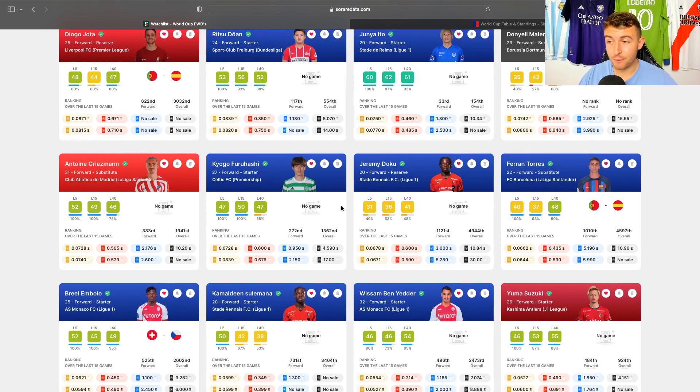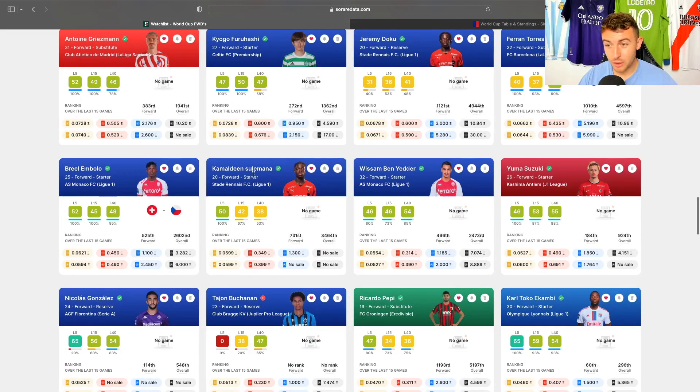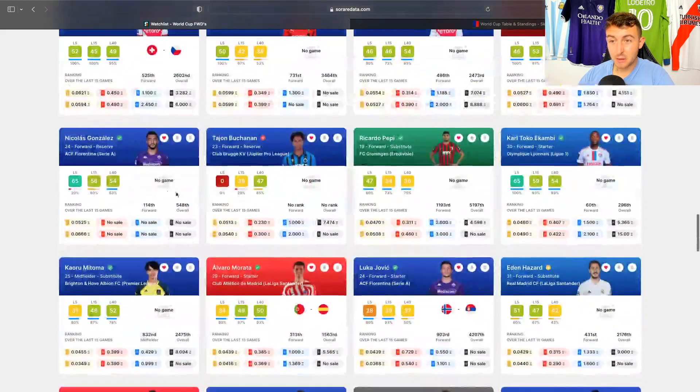Bolo always seems to score goals. Suleymane for Ghana could be a nice longer-term hold. Benyeda — if he makes the French squad, which he probably should. But with Griezmann, Giroud, Benzema and Mbappe, I actually don't know if he's going to make it. Nicolas Gonzalez is an interesting one — a guy I've known about for years, an absolute player at Fiorentina. But does he start for Argentina? I don't know — very well might, but I don't know if I would bet on that.